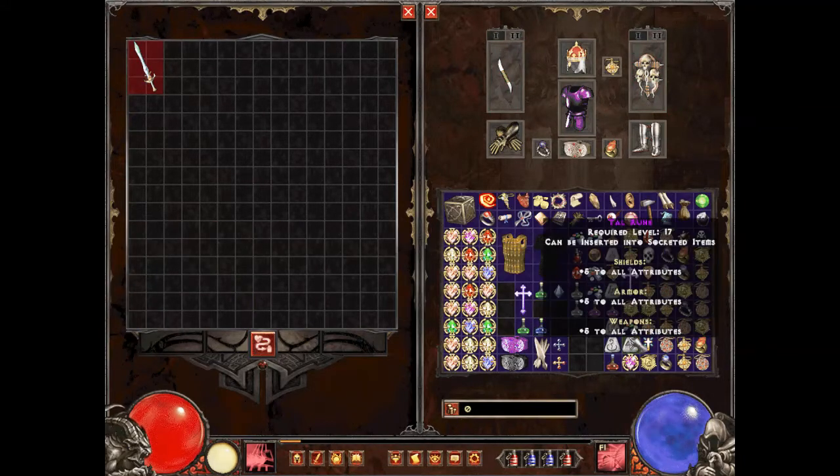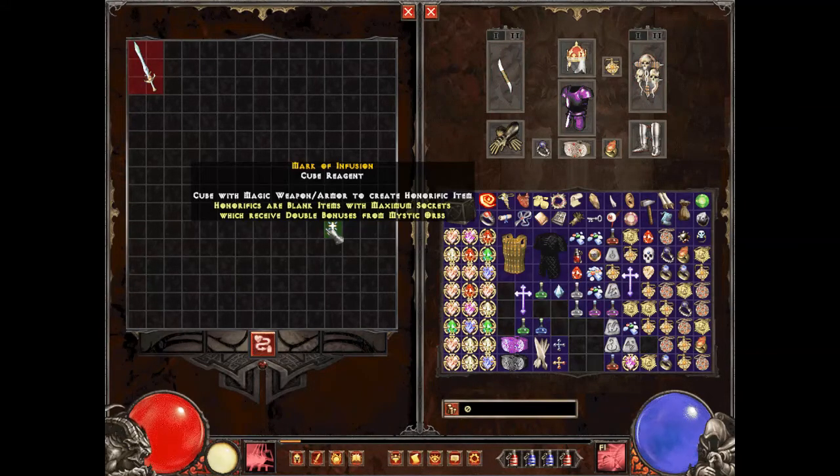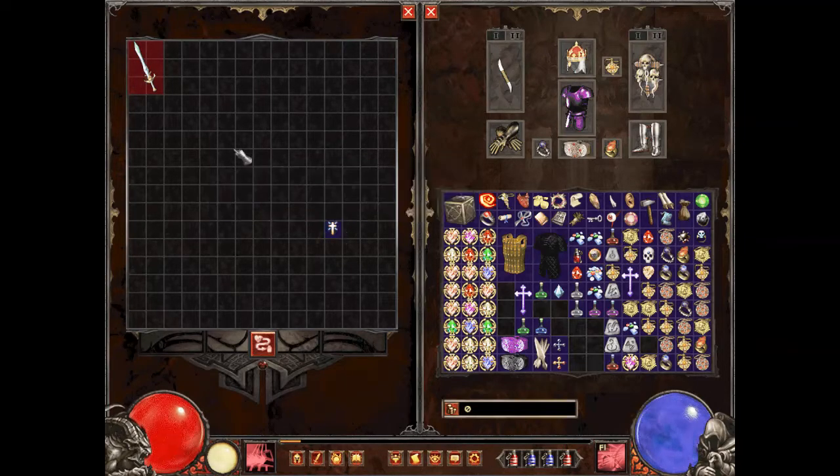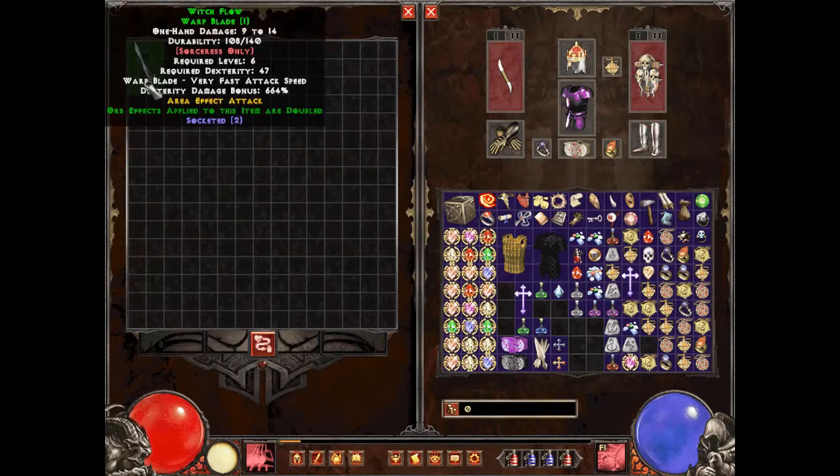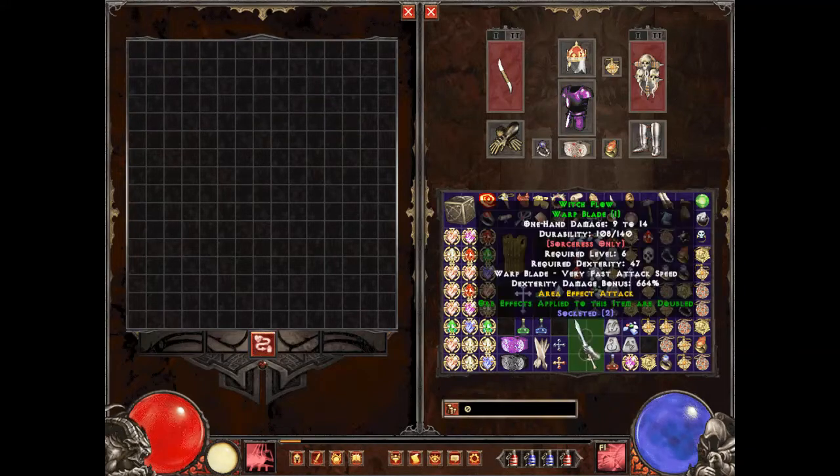Once you get an item to magic, you can turn it into an honorific item with a Mark of Infusion, which will double the orb effects on it. So that's the best you can get off a basic item — keeping it magic with doubled orb effects. It's going to be more powerful when you do this with sacred items using Charcy.